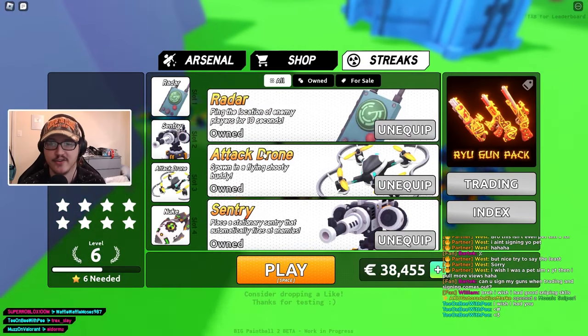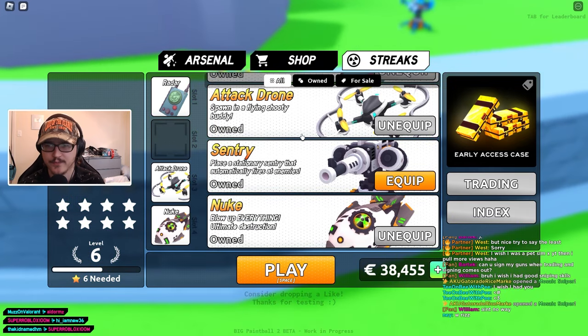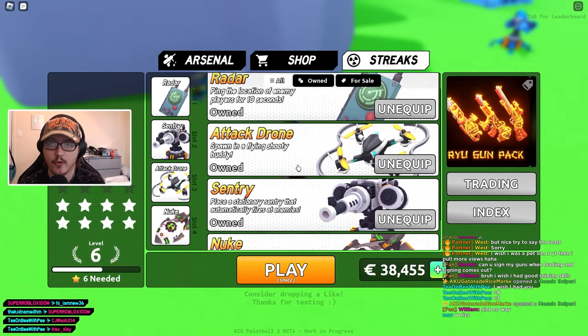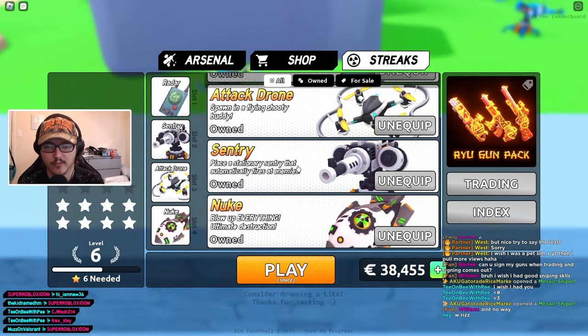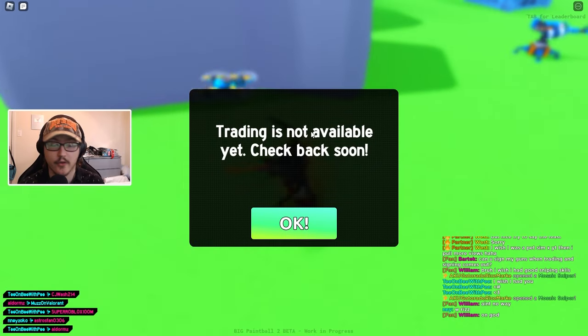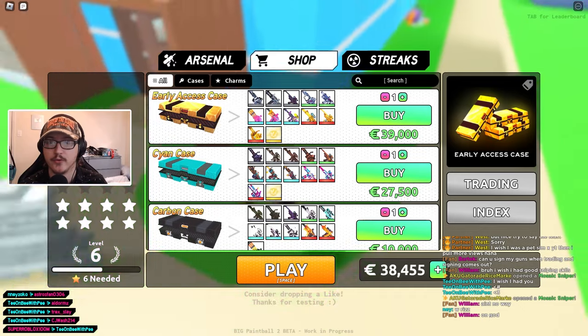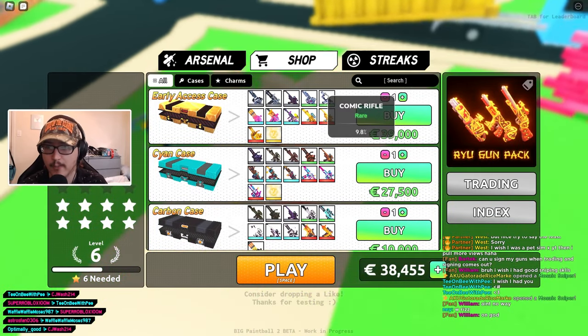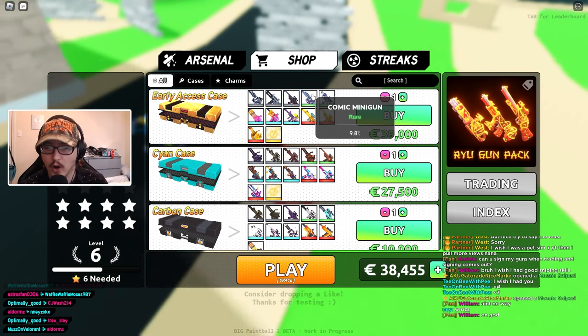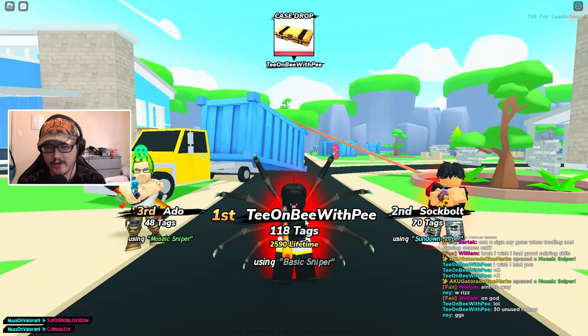There's a streaks tab, and it looks like there's only four streaks so far. In the other game, there's dark matter, centuries, and all that, so this is okay for now. There's also trading — no way! So I guess trading would come into play if you pulled duplicates of weapons. I don't know how that works yet but that would be an awesome feature in Big Paintball 2.